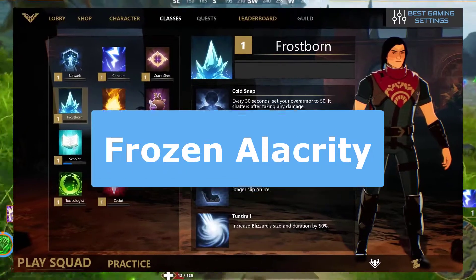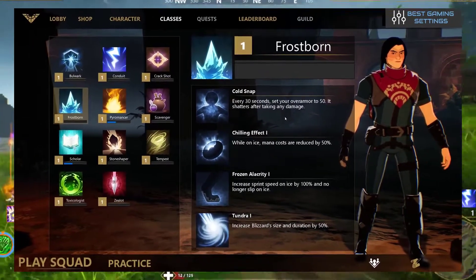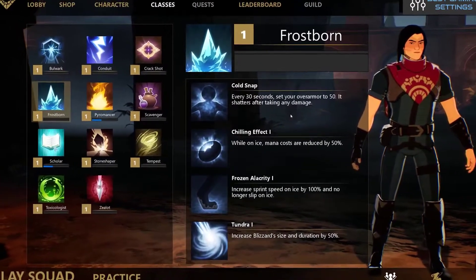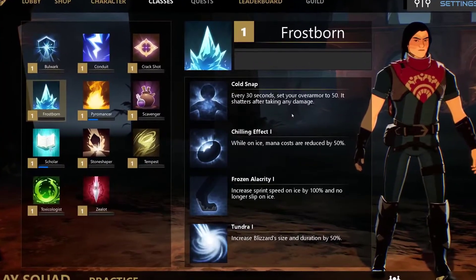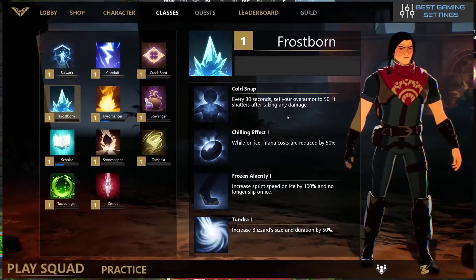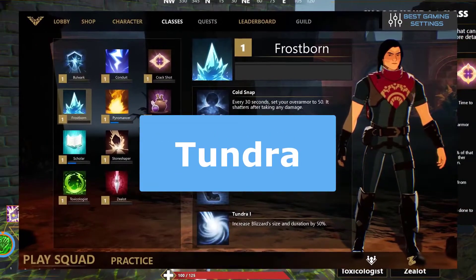The second scroll is Frozen Alacrity. This increases sprint speed on ice by 100%. The upgraded scroll will rack it up by 125% and then 150%, and you will no longer slip on ice. This scroll gives you complete control over your movement on ice while speeding you up quite a lot. When combined with Chilling Effects' lowered mana cost, it can make traversing the map an absolute breeze with the frost gauntlet. However, it can get in the way a little in team games since your teammates will be lagging behind you. It is easy to get separated. Like Chilling Effects, this is a scroll that should be reserved for players skilled with the frost gauntlet and moving around.